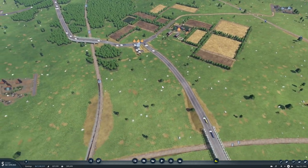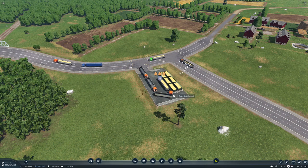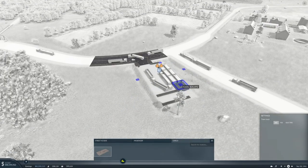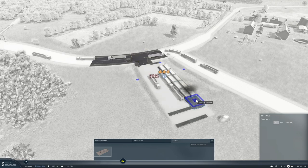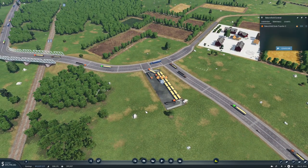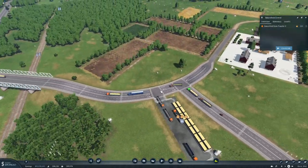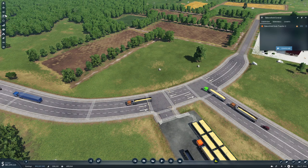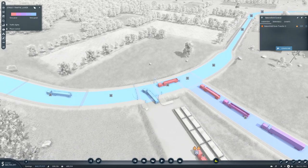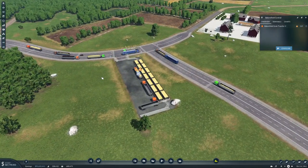There's a bit of traffic on this road. Okay, let's extend this a bit because it seems like it might be blocking. There's actually a traffic light there — actually there isn't a traffic light though, at least it doesn't say there is, so I can't turn it off. All right, I think this is fine.